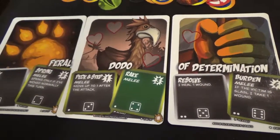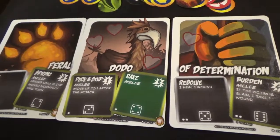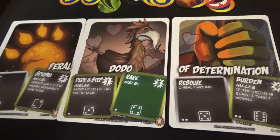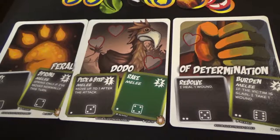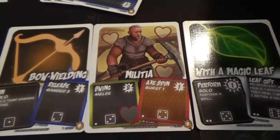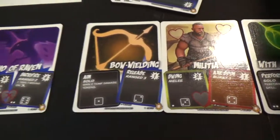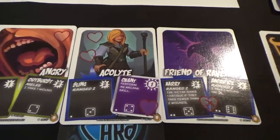Quick overview. Here we have the Feral Dodo of Determination, which is a sample of a champion in the game. In the game you'll get to choose a trait card, a unit card, and a sobriket card and combine them to form a champion. Each three-card set is called a champion, and you will form three champions in order to have a complete team.